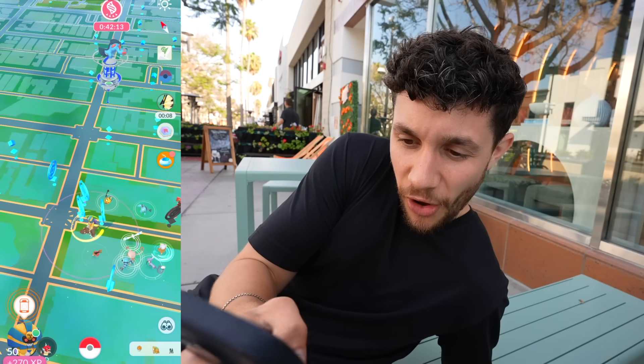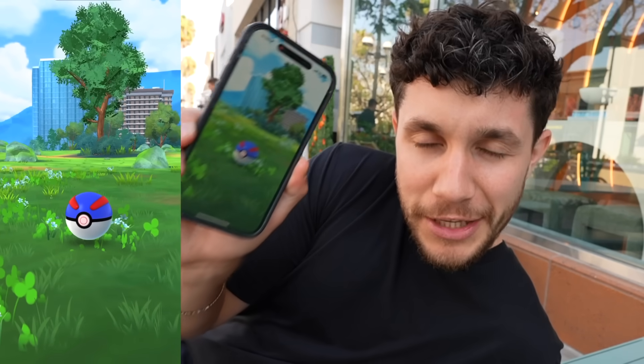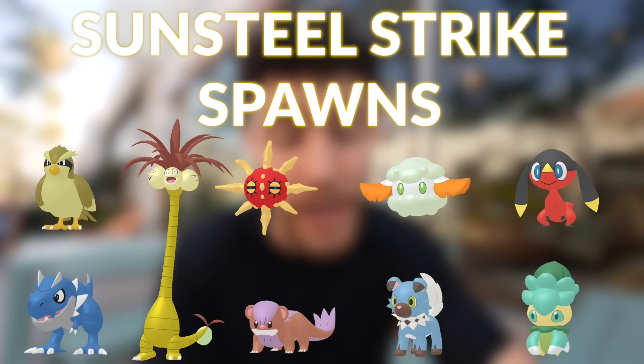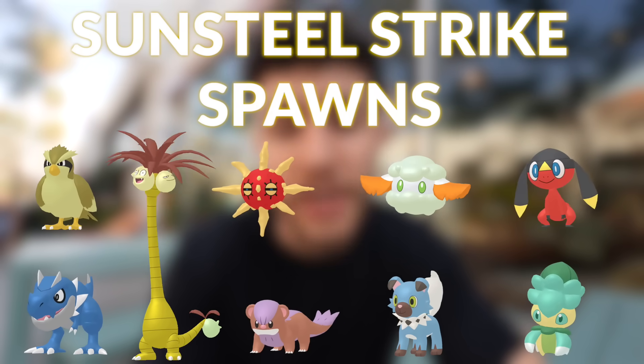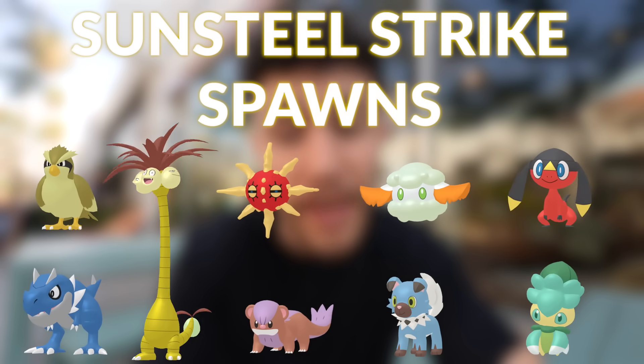With 8 seconds left on the Sunsteel Strike, we get another Tyrant spawn. In 10 minutes we saw about three different kinds of Pokemon. The official list of Pokemon spawning on Sunsteel Strike includes Pidgey, Alolan Exeggutor, Solrock, Cottonee, Helioptile, Tyrant, Yungoose, Rockruff, and Fomantis. Not the craziest list, but the big thing is that Rockruff caught with Sunsteel Strike active should let you evolve it into Dusk Form Lycanroc. So that's Sunsteel Strike.